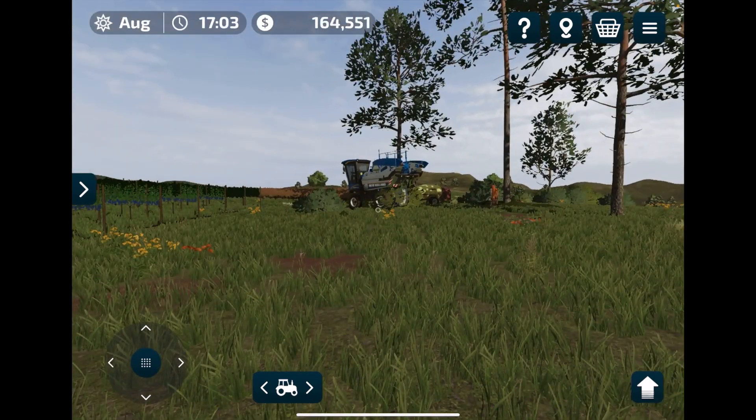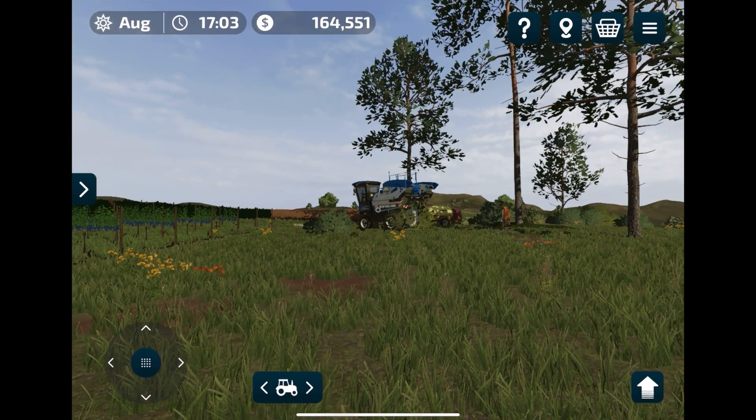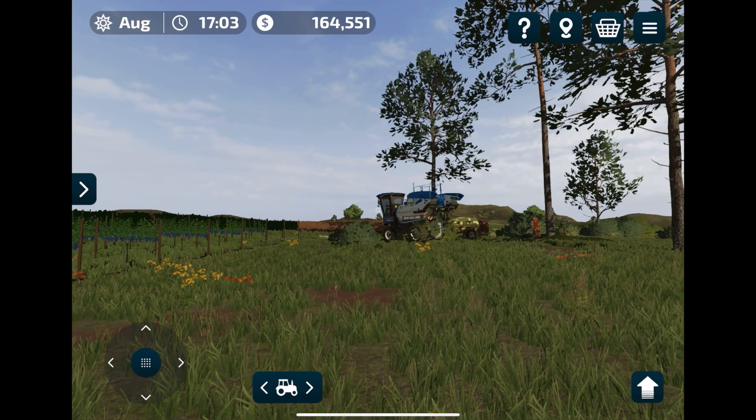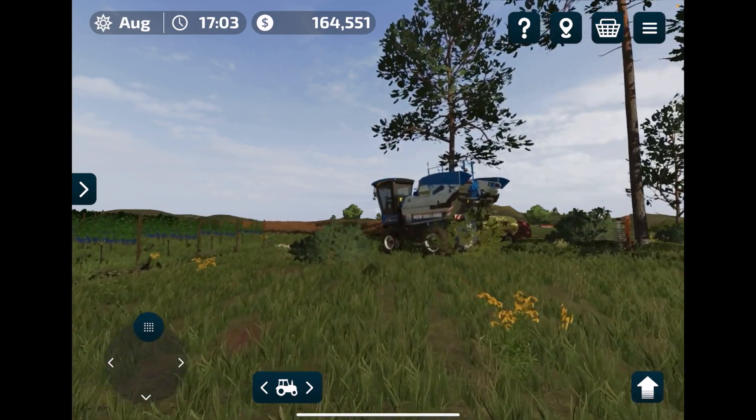The reason I separated grapes from all the other crops is that they have an entire field attributed to them, they have a different way of preparing, a different way of harvesting, and I call it the 'worker and lineup trick' for unloading. Grapes — sadly the first crop in this series — don't go into your own silo, which means you have to take care of them right away.